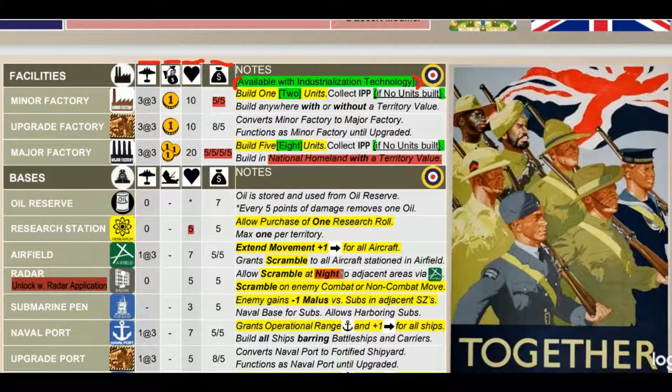Radar is unlocked with the radar application tech and allows scramble at night. Combined with an airfield, you can scramble to adjacent areas on both enemy combat and non-combat moves. So if the Germans are shifting troops from Norway to Normandy, you can detect and attack them during their non-combat move as they pass by. Submarine pens give the enemy a negative-one malice versus subs in adjacent sea zones, acting as a naval base for subs and allowing harboring.